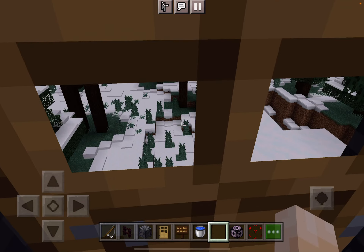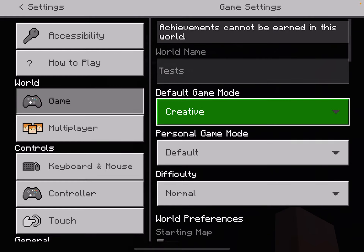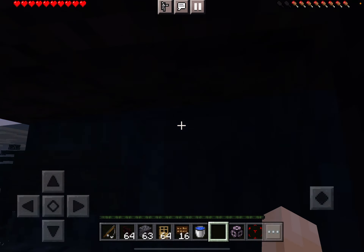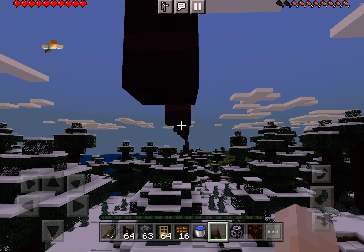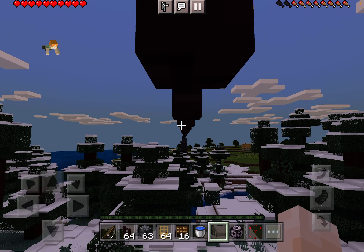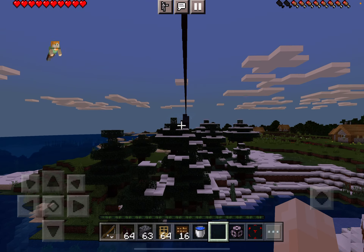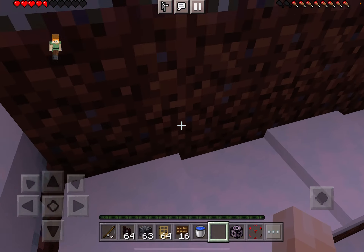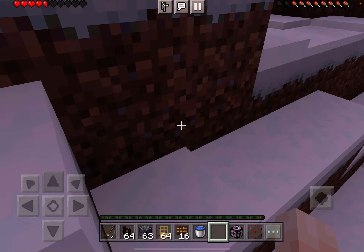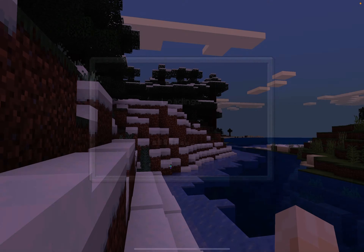If you think I'm flying in creative mode or something, I am not, and I will prove it by going into survival mode. I have full trust in this — I am not going to fall down. As you can see I am 100% in survival mode. I just dropped to show you I do take damage. There's no god mode or anything enabled. That's the first one, which is a zipline.